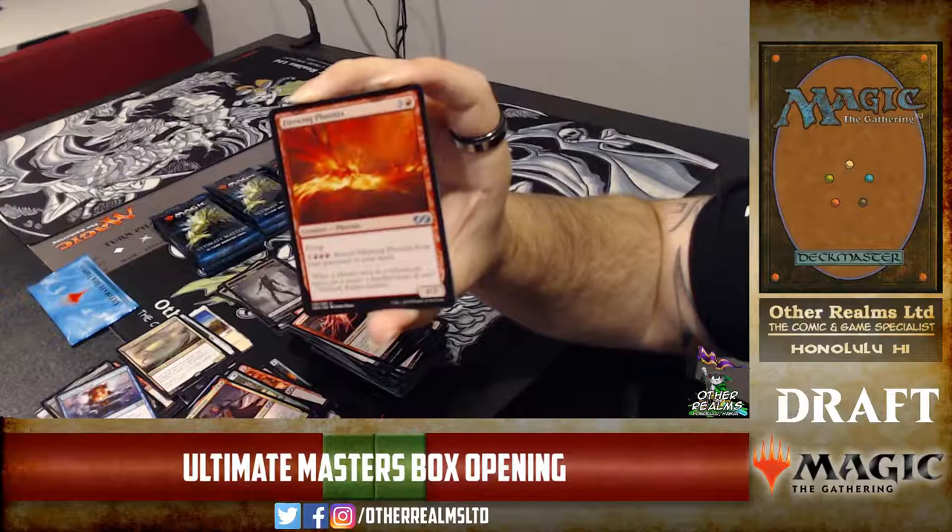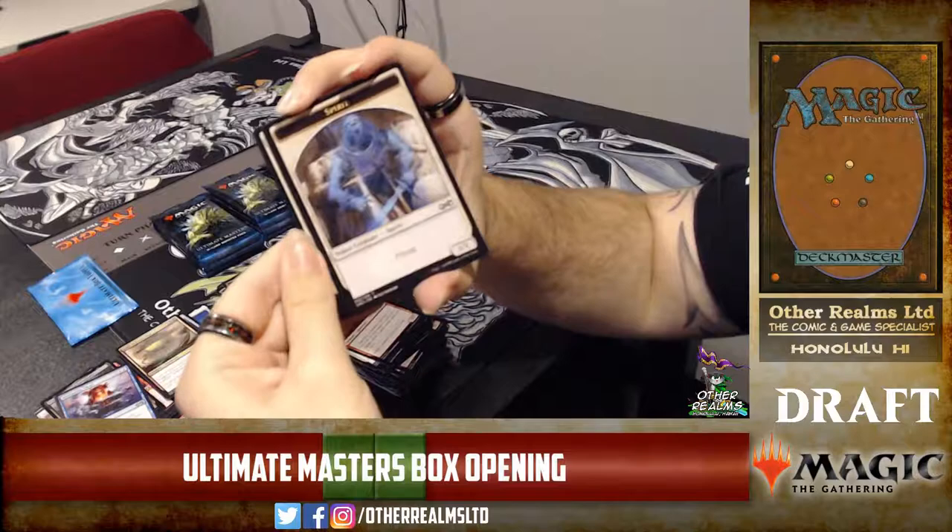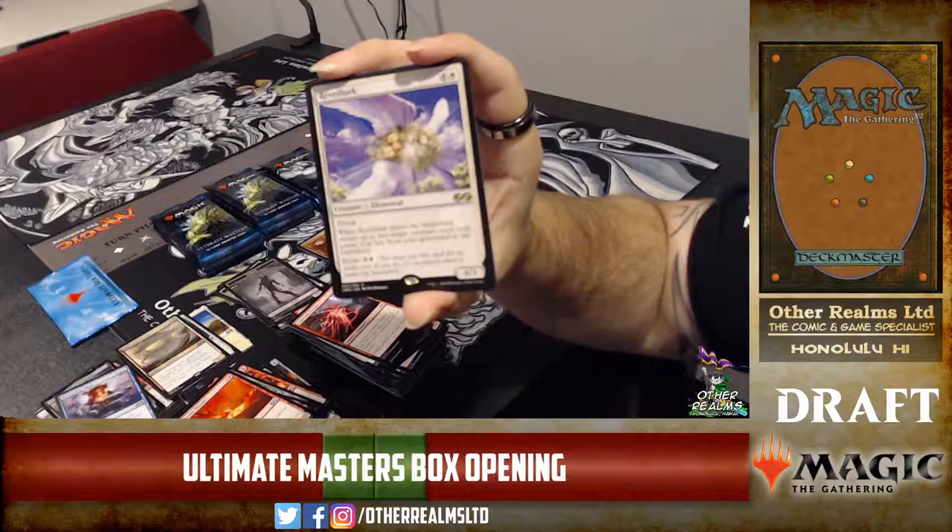Firewing Phoenix — flying 4/2. It's one red to return it from your graveyard to your hand, which is not too bad. A recursive red flying threat. Three red is a little heavy on the mana, but you make do.